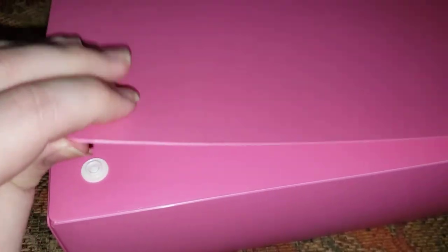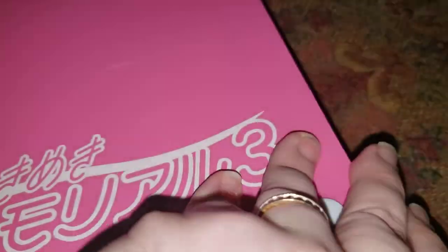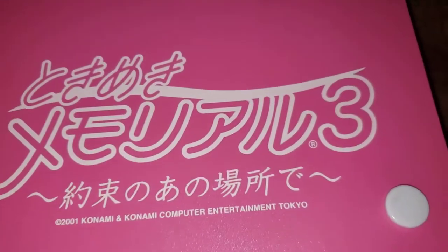The box isn't cardboard, it's plastic, so it's not going to bend up when I'm pulling hard on the ends to get these buttons open. As you can see, we have the artwork on the back — it's pink everywhere. We got the game logo down in the corner. Let's open it up.